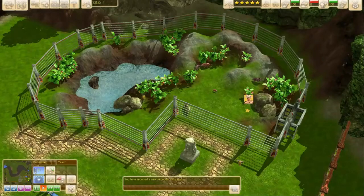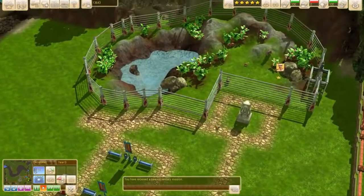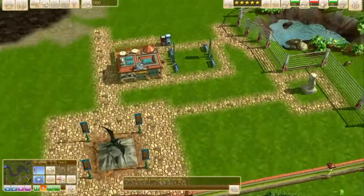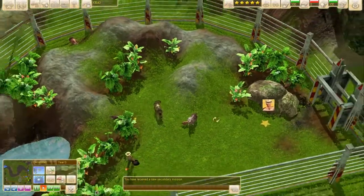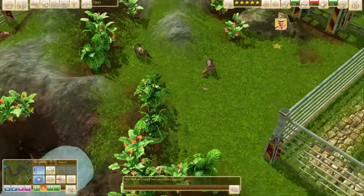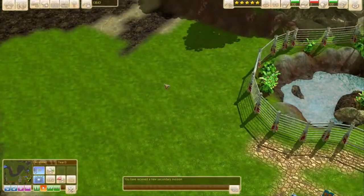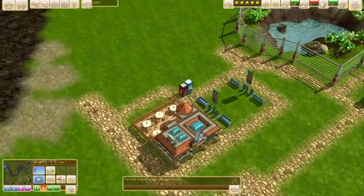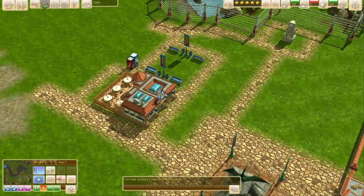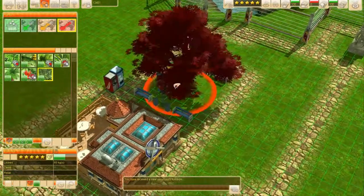Hello there everybody, it is me Freezer Bunny and welcome back to part two of Wildlife Park 3 Dino Invasion. That name seriously sounds like a mid-2000s Disney game commercial, but whatever. In the last part we just finished building this Protoceratops enclosure, and I'm really excited to wait for these baby Protoceratops to grow up into older ones because I think they're gonna look really nice.